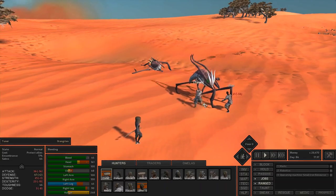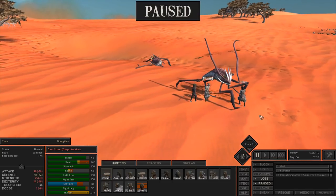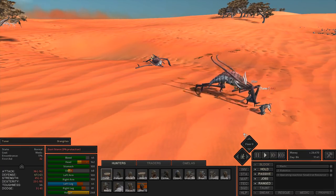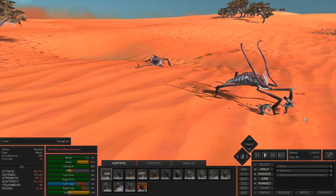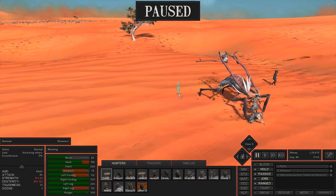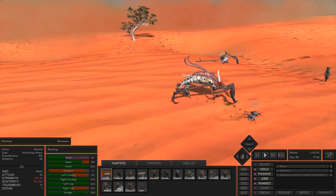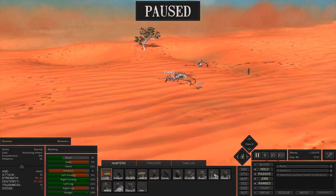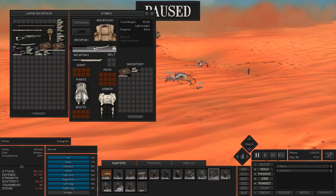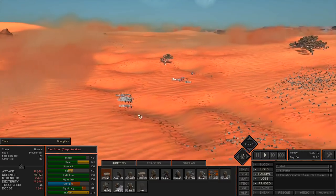Also something to be careful of: this skimmer attacks with an area of effect so it can hit people who aren't even attacking it if they're standing nearby. Tuner just got hurt from that. You don't want to be bundled up when attacking animals — you want to flank them if you can, and that works out really nicely.